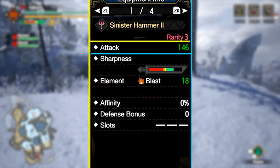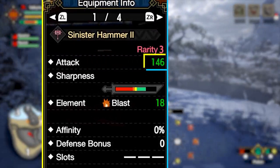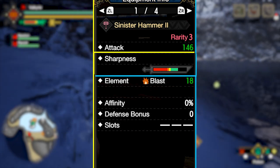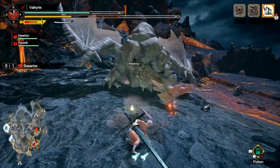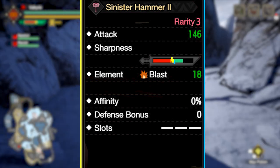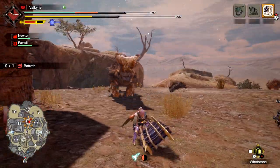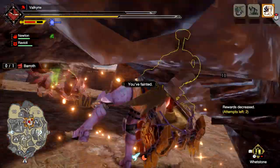First we have attack, which determines how hard you hit — this is your raw damage. If it's highlighted green it has more attack than your currently equipped weapon; red means less. Next is sharpness level — the higher the sharpness, the more damage you'll do and the less likely you are to bounce off monsters. Red, orange, and yellow sharpness are all pretty bad; you want green or higher as soon as you can get it. Anytime your sharpness depletes past the green meter, sharpen your weapon using this icon on your item bar — it should always be there and you have infinite uses.